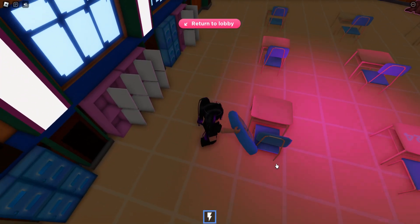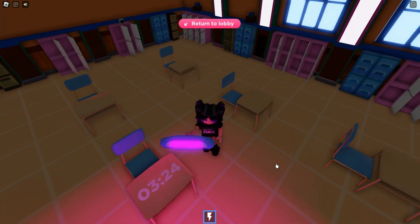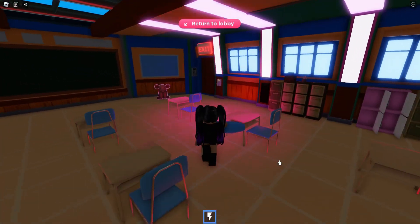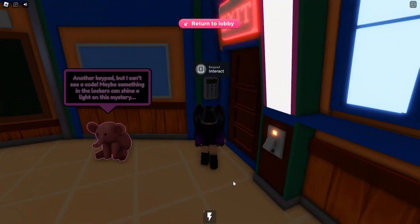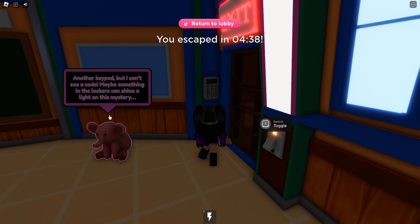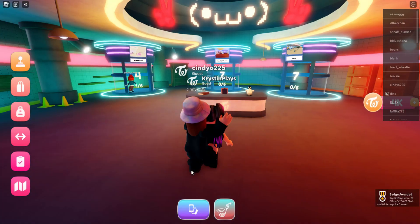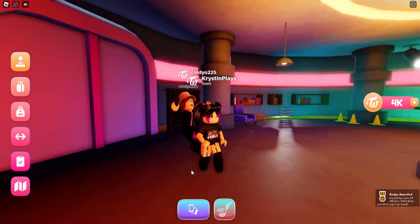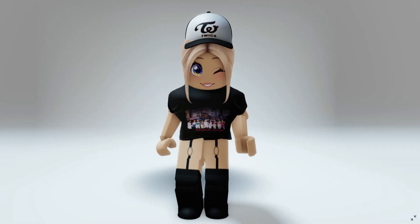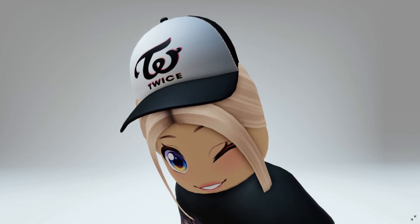Go ahead and click it to equip, then go over and turn the lights off. Go over to the desks until you find the secret number — mine is 0324. Now go over to the number pad, interact, and type it in. The door will open once again and you can leave. You'll get the badge which gives you the item, and you'll find the hat over in your head accessories. I think this is super cute! I'll make sure to leave a link for this game in the video description.